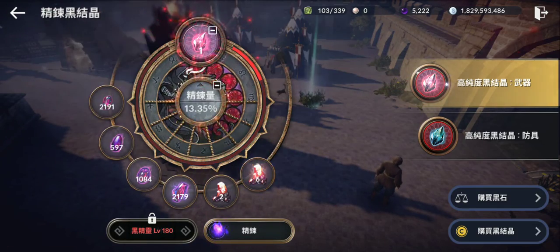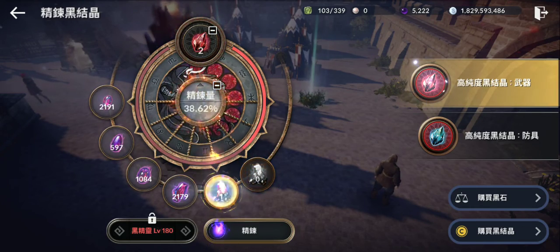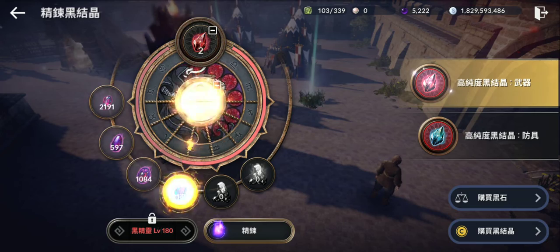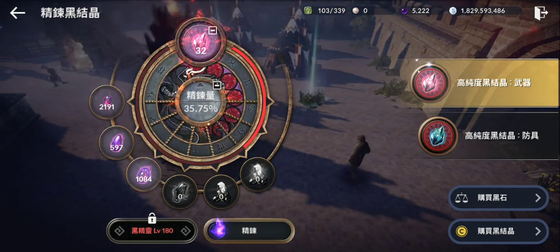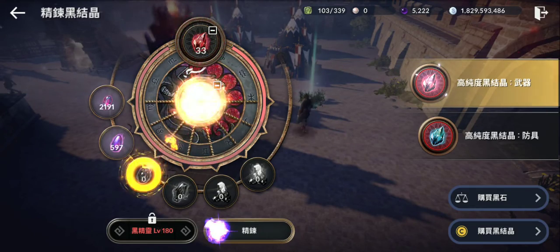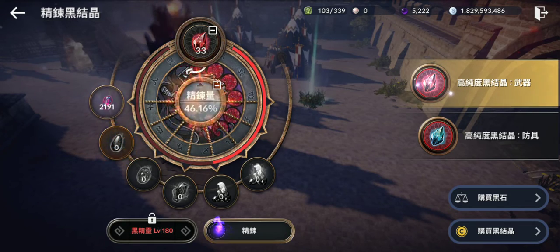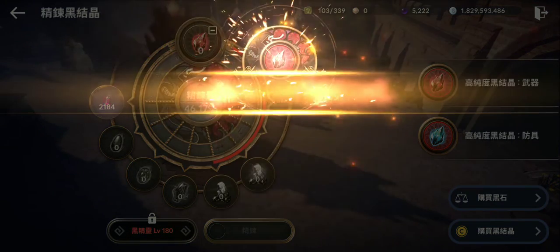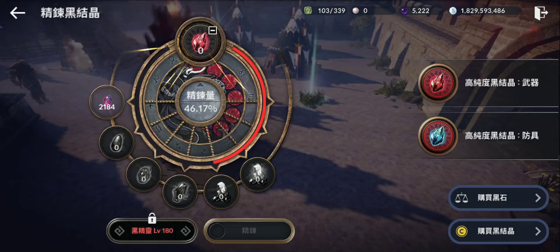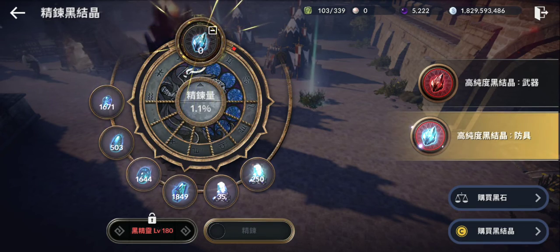I can craft one - let's craft more because we don't need the lower ones anymore. Let's see how many we can get: 3, 4... 32! So I'm gonna use all 33 - this is the highest grade, let's craft all. Now let's do the same for the armor stones.